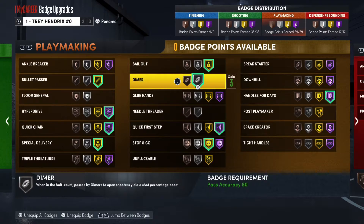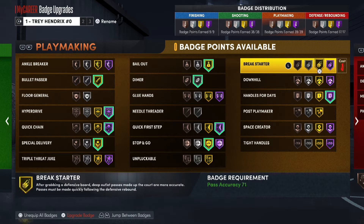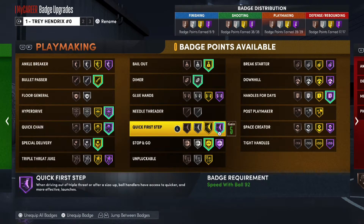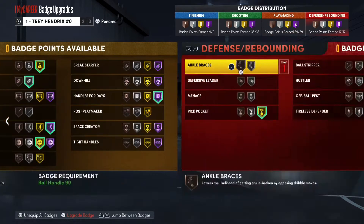Silver Dimer — when I play park and rec I'm able to dot people in the corner easier, and if they have at least a 70 to 75 three-point rating, Dimer boosts that rating. Gold Bailout — if I shoot and someone's coming to contest I can throw it out and it's not likely to give me a turnover. Hall of Fame Handles for Days — when I dribble, less energy is taken off. Gold Space Creator is one of my favorite badges — off of step-backs, behind-the-backs, or any juke move, you create more space.